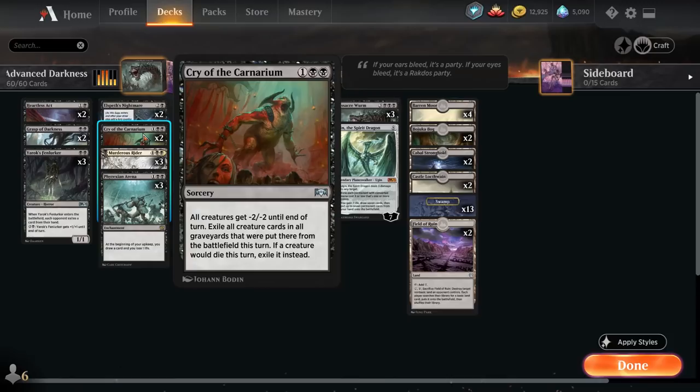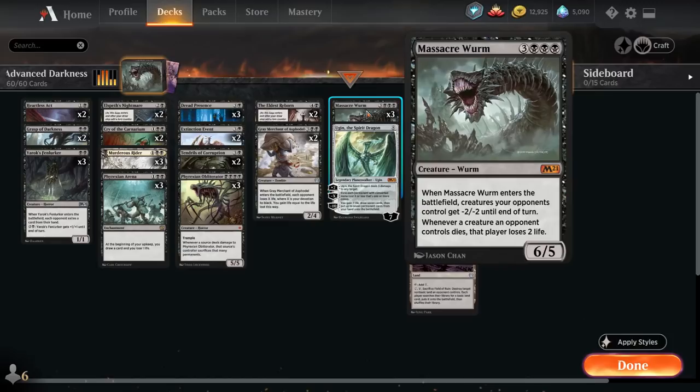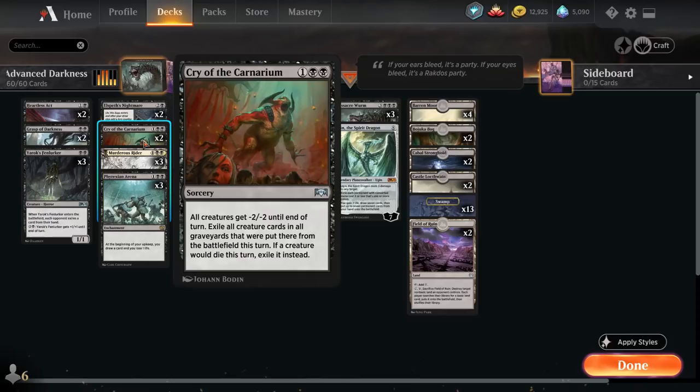We have two Cry of the Carnarium. As I said, having exile effects is very important to me. You'll notice I'm playing Massacre Worm, which cares about creatures dying, whereas Cry of the Carnarium actively doesn't have them die — same with Extinction Event. In general I do like Massacre Worm being able to force your opponents to lose life, but when I'm working up to Massacre Worm I kind of just want things exiled out.